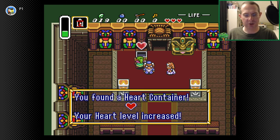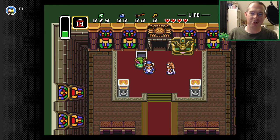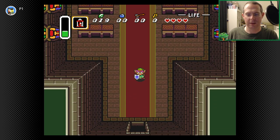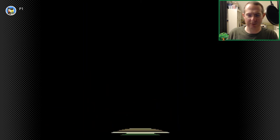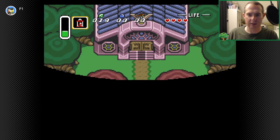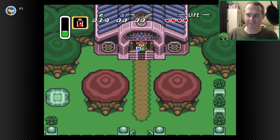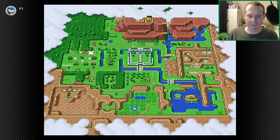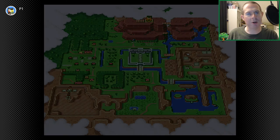I get my first heart container. 'You found a heart container. Your heart level increased.' Another indication of how the world is going to reward you for your actions. I leave the sanctuary, get the theme song — 'Your adventure has begun.' Check the map, you now see X, you know your next objective.